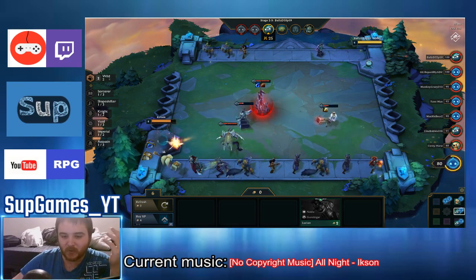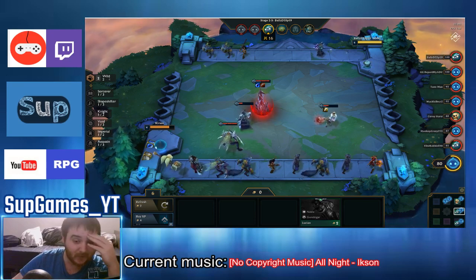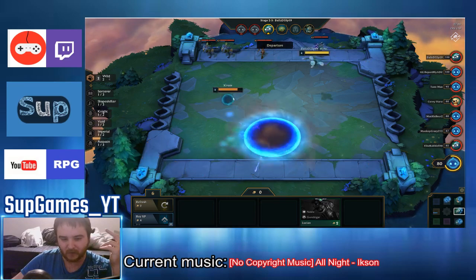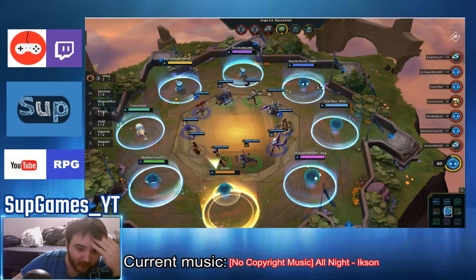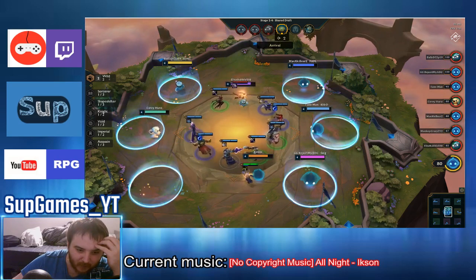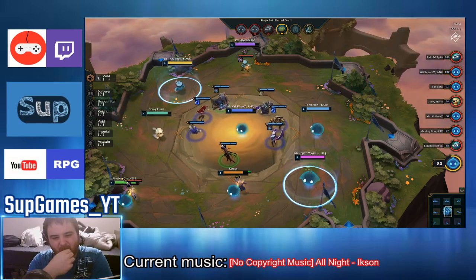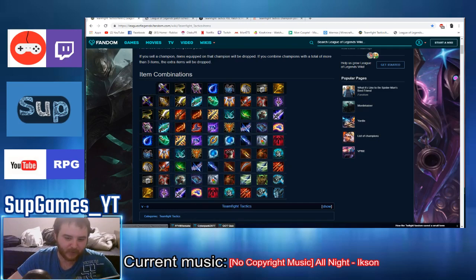These guys have so many 2-stars and I'm doing all I can to get 2-stars. I feel like I'm buying as many units as possible. I have a lot of possibilities: Warwick, Nidalee, Shen. I'll be the first to choose — I think I'll take the attack speed item. I have three Shens that should have fused together to make a 2-star Shen. I could do Phantom Dancer on him, but I need a magic resist item for that.